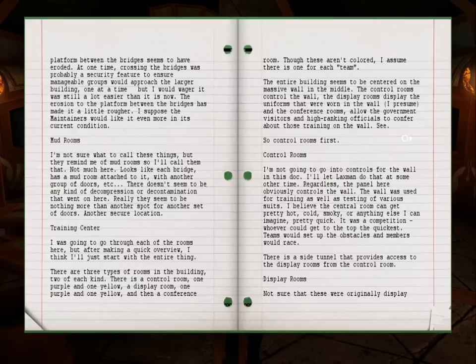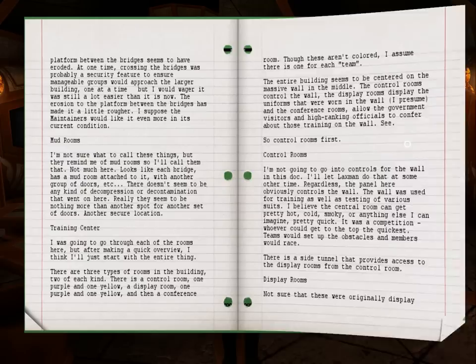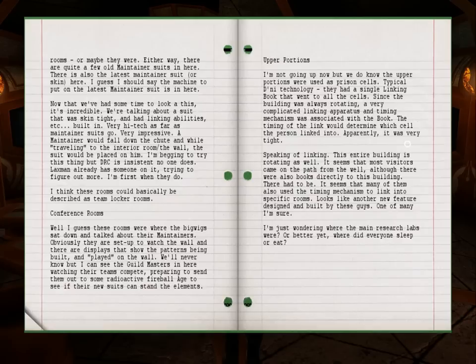There's a side tunnel that provides access to the display rooms from the control room. Display Rooms. Not sure that these were originally display rooms, or maybe they were. Either way, there are quite a few old maintainer suits in here. There's also the latest maintainer suit, or skin, here - or rather, the machine to put on the latest maintainer suit is in here.